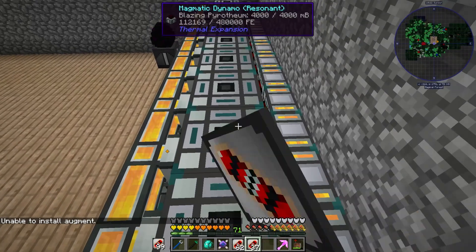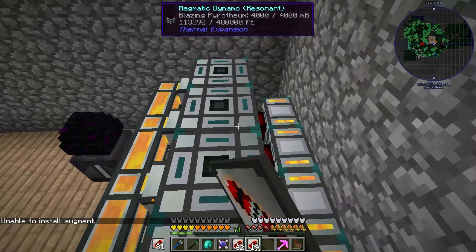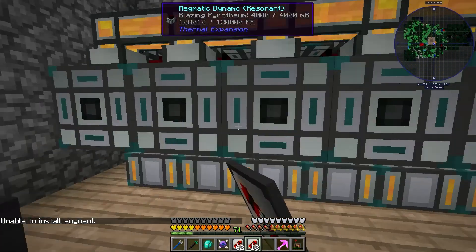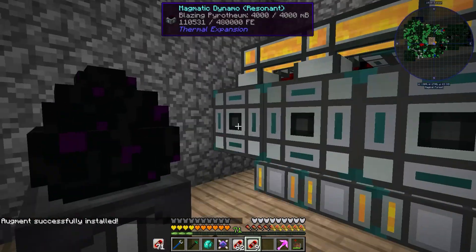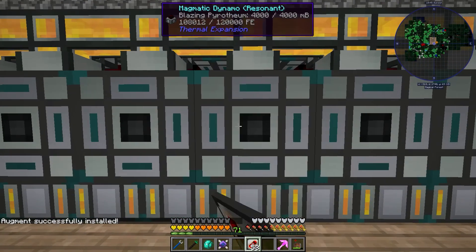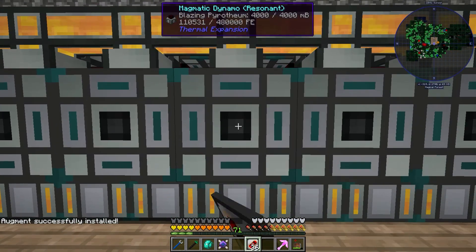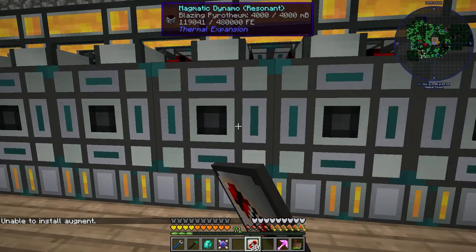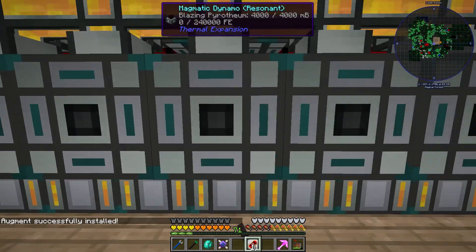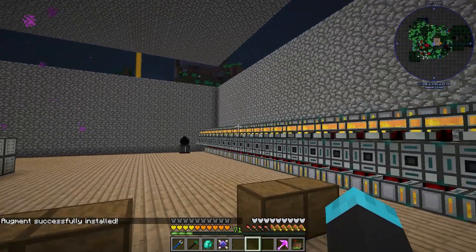This blazing pyrethium is definitely the way to go with the magma crucibles. I should probably look into other things that could get me more output, but yeah — not going to do that. That's the bottom row. Okay, we're going to go down here and make sure that we get everything in. Four, last one — perfect. All of these are producing 480 per tick.